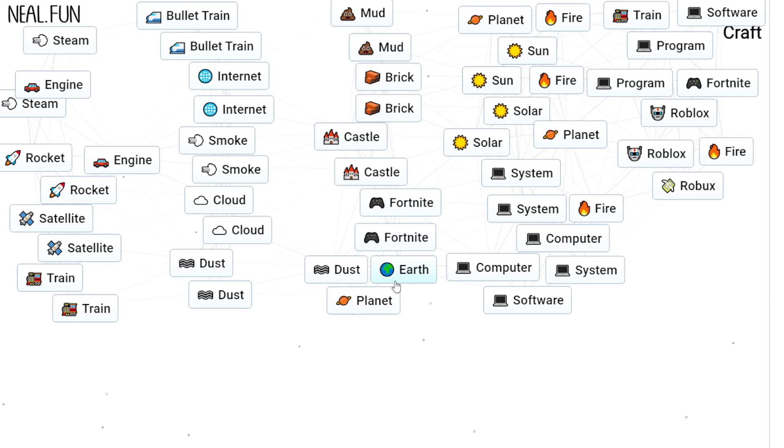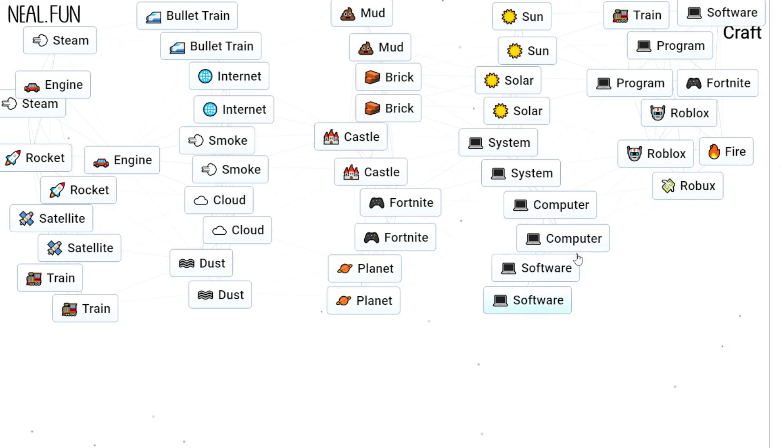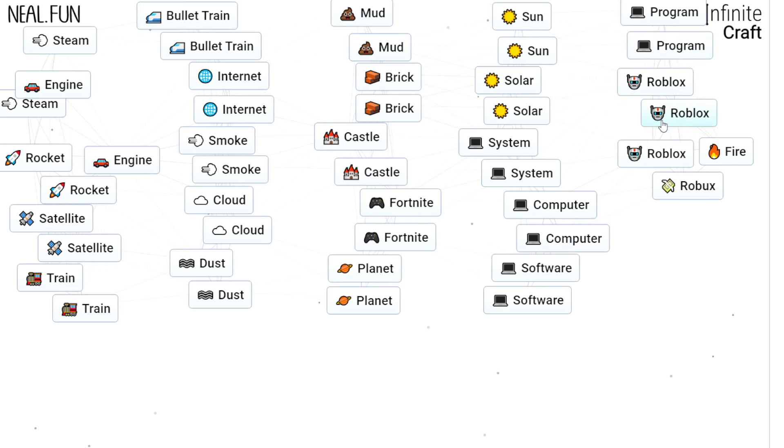Now we're going to make Roblox. Do dust with earth to get planet. Planet with fire for sun. Sun with fire for solar. Solar with planet for system. A system with fire is a computer — fire helps reduce things down a lot in Infinite Craft. Computer with system gives you software. Train with software is program. Program with Fortnite is Roblox.